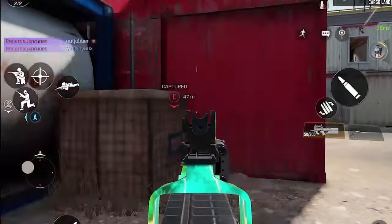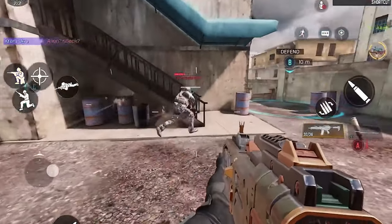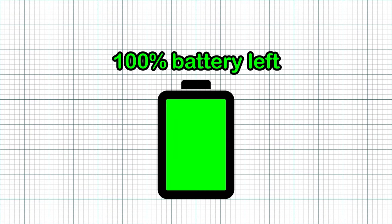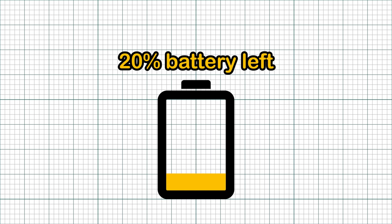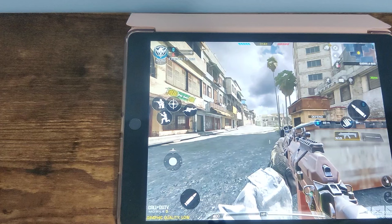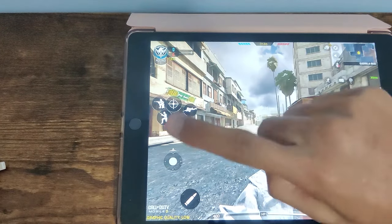As a bonus, clearing background apps will also help save more battery life. And on the topic of battery, that's actually another reason why your game could be running poorly. When you reach a certain battery percentage, your phone will reduce its performance in order to preserve its life. I notice this usually happens once the battery hits around 20%. When this happens, you may be tempted to plug in your charger and keep playing — but do not do this.